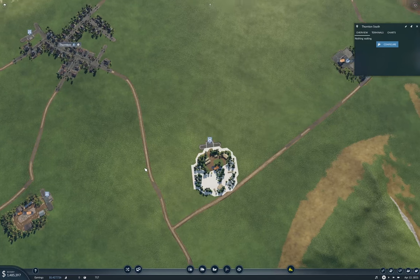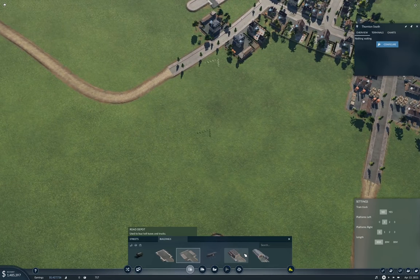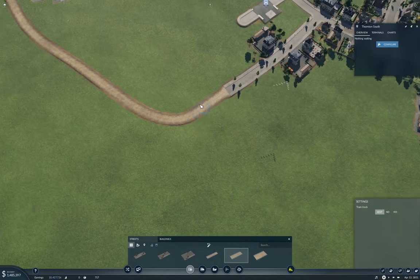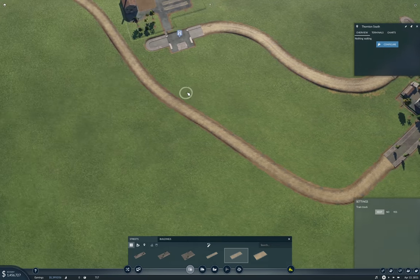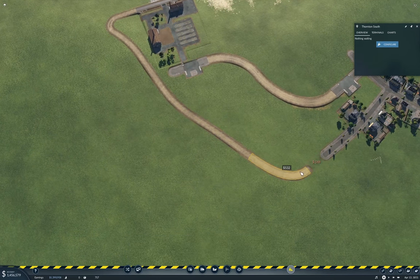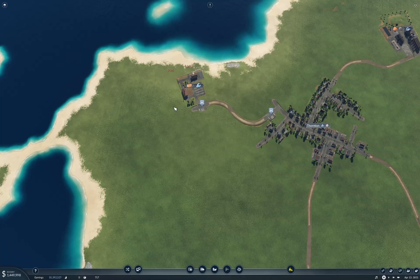Obviously I need to connect some roads up here. I'm going to use a medium country road for this, so that when the town upgrades it, it turns into a proper medium street. I'm going to take this road out because it's not needed.